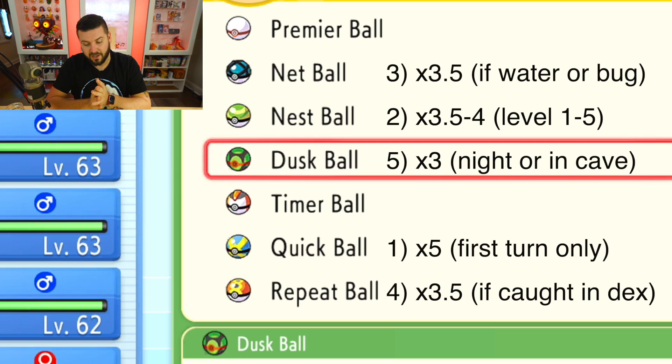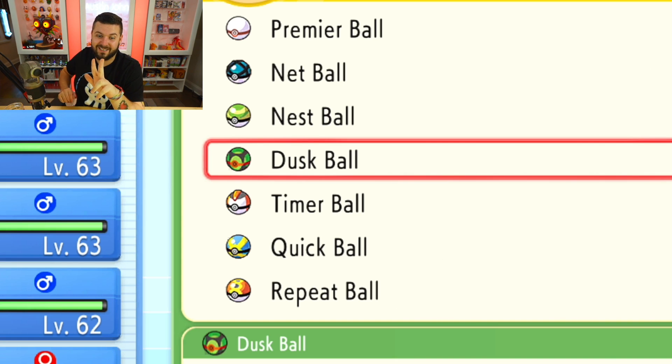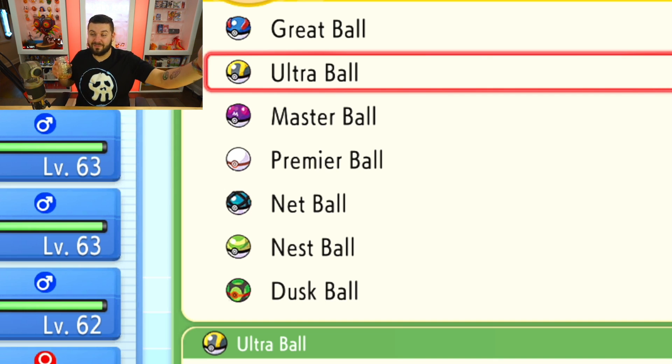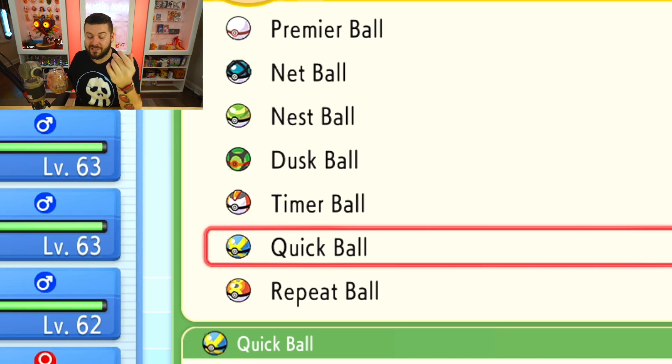I keep telling you not to change your clock, but if you are trying to catch a legendary Pokémon you can change it to nighttime to give yourself that Dusk Ball advantage — though you will have to wait the 24-hour rollover period. If none of that applies — it's not nighttime, you're not in a cave, and you don't want to change your clock — then it's back to Ultra Balls. Changing your clock to use a Dusk Ball takes you from a ×2 catch rate with the Ultra Ball to a ×3 catch rate, which is significant in a tough situation.